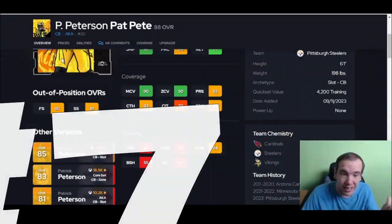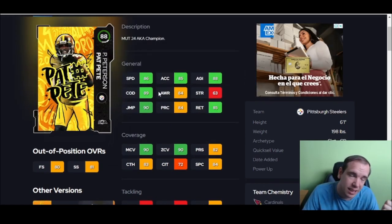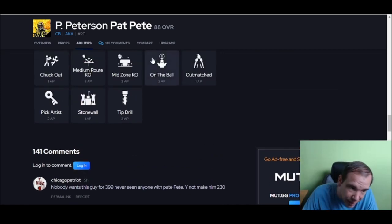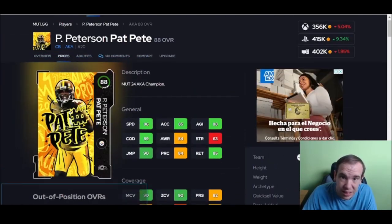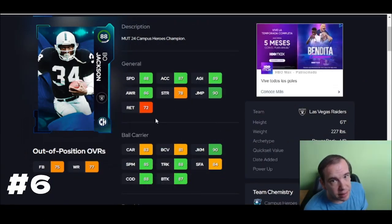Patrick Peterson is there — 90 man, 90 zone. There are the thresholds you need. You can put this guy wherever, do whatever — he's fine. His tackling isn't as bad as Deion's, it's not the best but it's usable. He's over six foot, his speed could be better, I get it. But as far as coverage goes, he's really good. Medium route KO is what I'd suggest over medium zone, because he probably won't play much medium zone. Hitting the thresholds, he's a must-have.